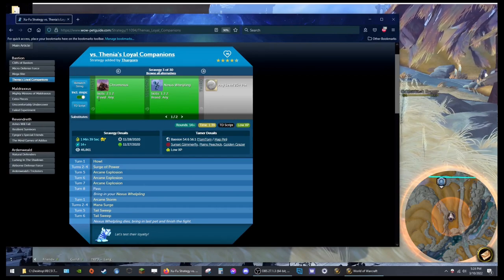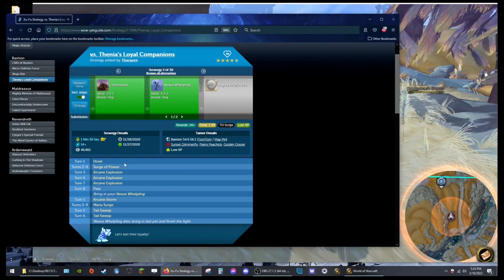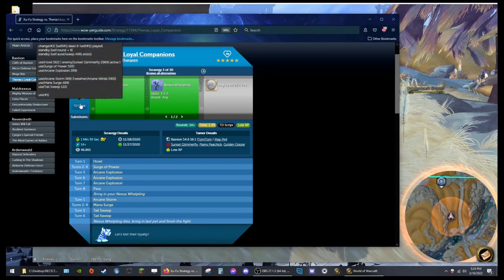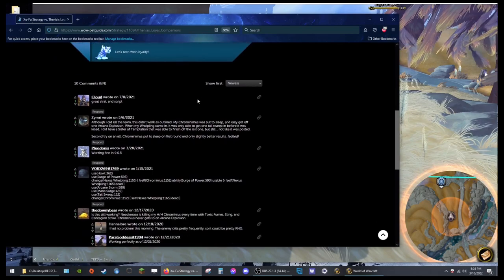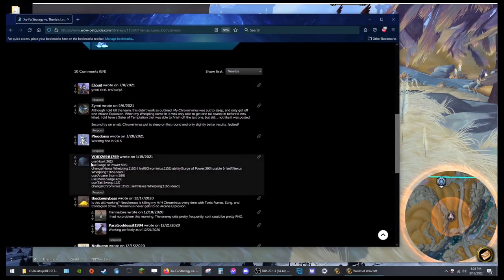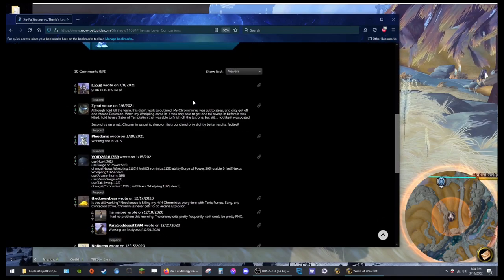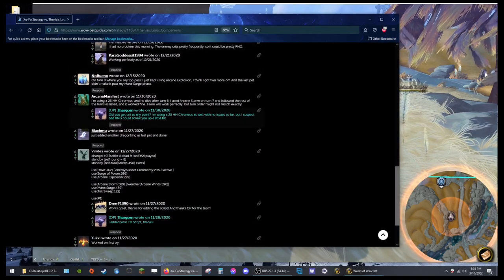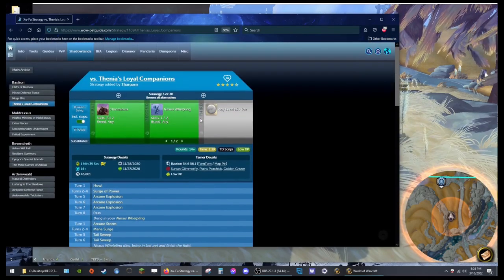If you happen to find one that does not have a TD script, you'll either have to make your own script — which I don't know how to do, it feels complicated — or you use the moveset here and do it manually. Or if you scroll down and check the comments, someone here also seems to have a script. You can recognize those by the 'use' keyword and the abilities listed. So if one here doesn't have a script you can just copy, check the comments — they almost always have another script variant.